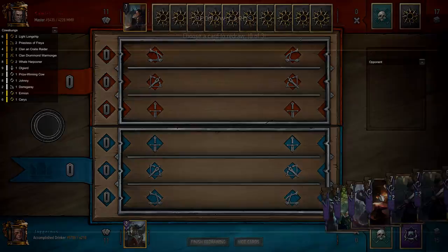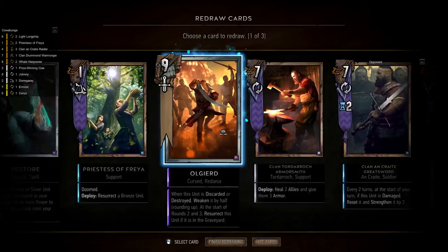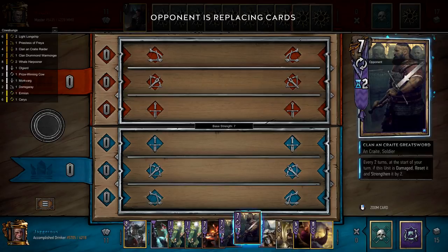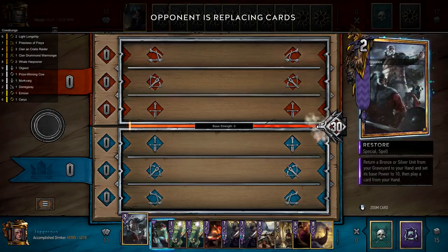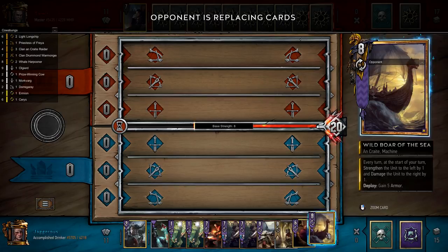We want to mulligan a Raider, which blacklists them. Then we have Orgeard and Morkvarg — ideally we want to get rid of both, but Morkvarg is more important. There's Johnny, which is really nice, but we don't have our cow. If we happen to draw Ceres, you can actually discard Ceres with Johnny and take a gold card from your opponent, which is quite useful. But we do have discard options for when we find Restore — and we actually have Restore in hand. The issue is we don't have a lot of boats; we have Wild Boar of the Sea, which is nice, but no other boats and no Ermion to find them.